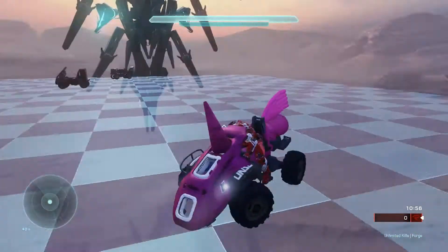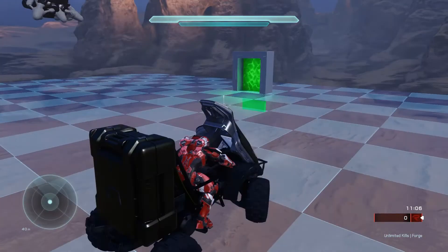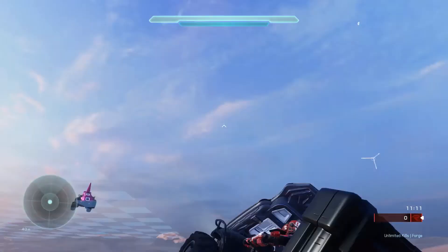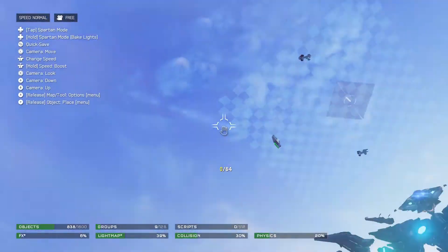Let's move on to the next mongoose. Next up we have the go-kart mongoose — you could use it for racing. Oh, and falling off the cliff, that's also good. That's what it's for, you just gotta fall off the cliff with the go-kart. It's amazing.